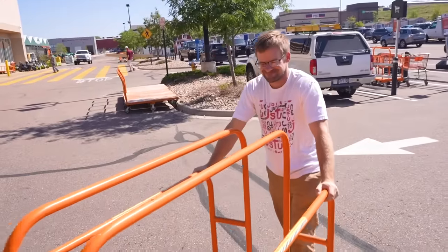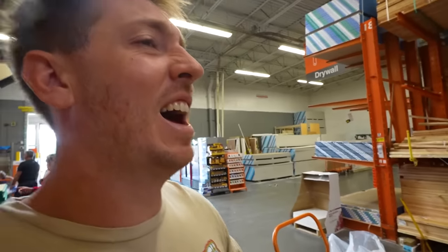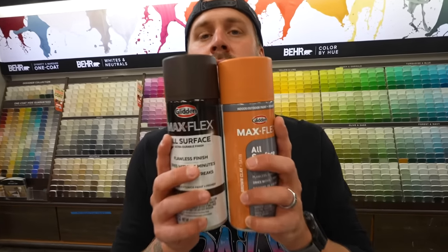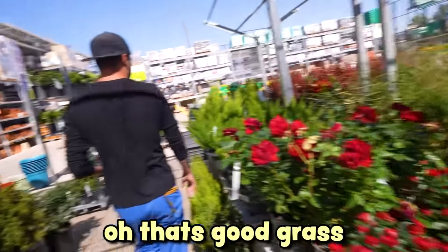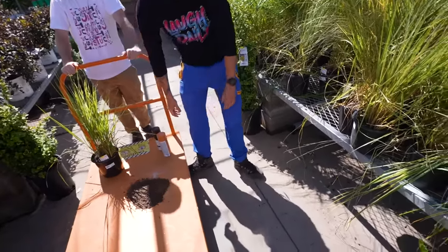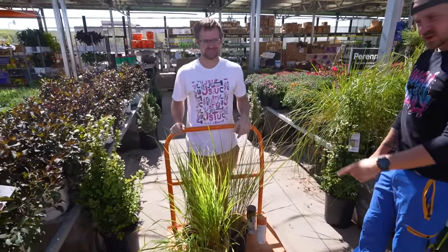We've arrived at Home Depot to get some more supplies. We have to paint the gaming fort so it blends into the environment, so we're getting some camouflage-looking paint colors — this one's called Outdoor Oasis. We can also get artificial grass here. At the roundabout they had a lot of this type. That's like $75 right there — how is that $75? We could probably find some of this in our backyard.